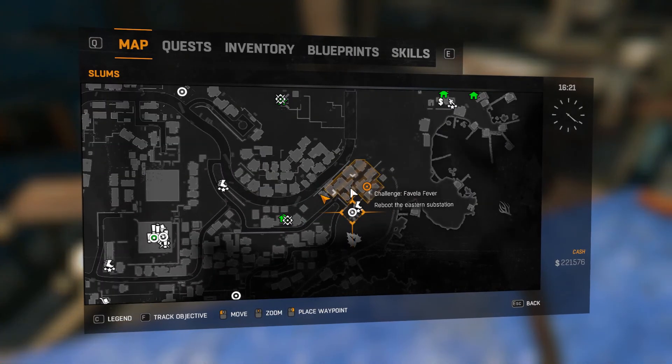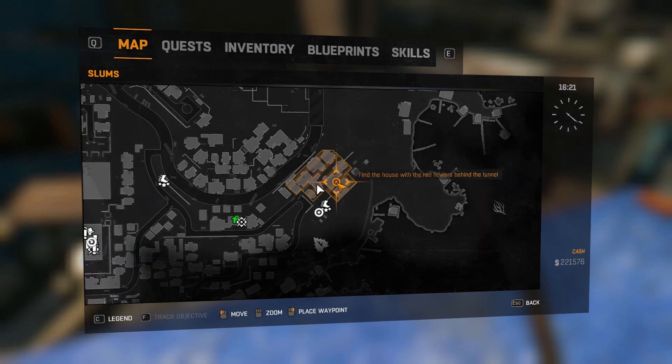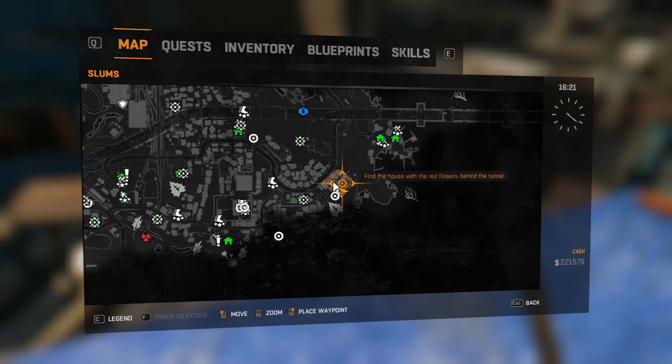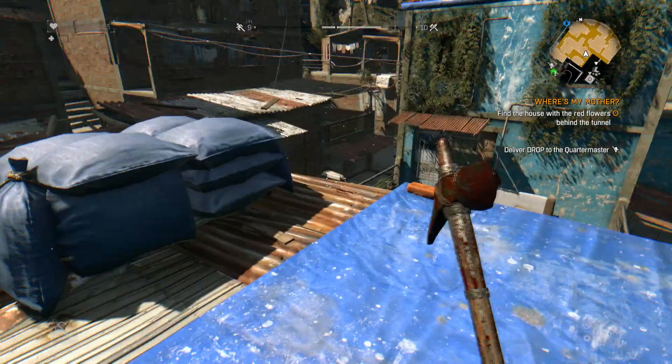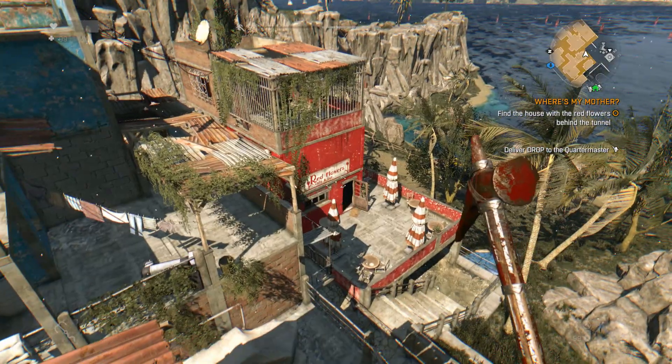Hey everyone, I'm Almar of almarsguides.com and in this video I'm going to show you where to find the house with the red flowers for the Where's My Mother quest in Dying Light. So as you can see, I'm in the quest area right now, and we're actually not looking for red flowers — we're looking for a building that is red right here, which is actually named the Red Flowers Cafe.